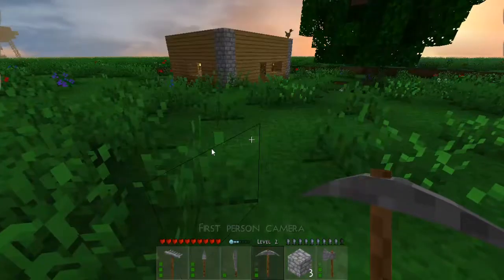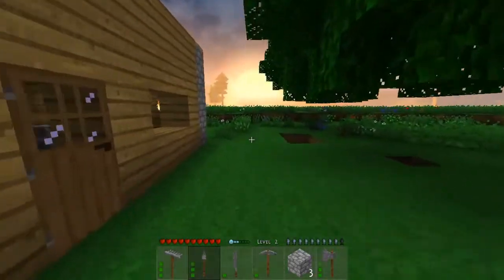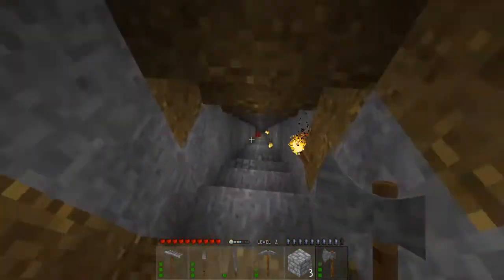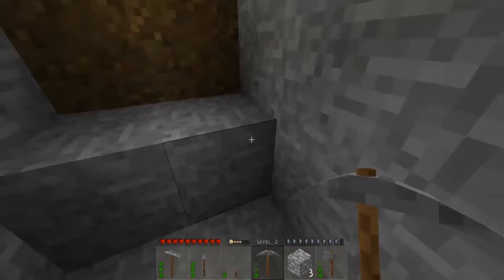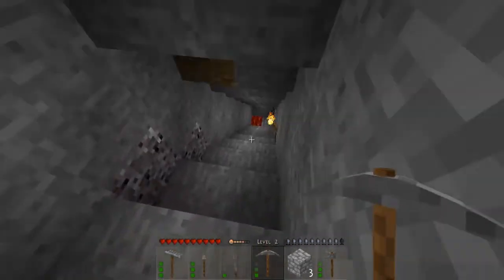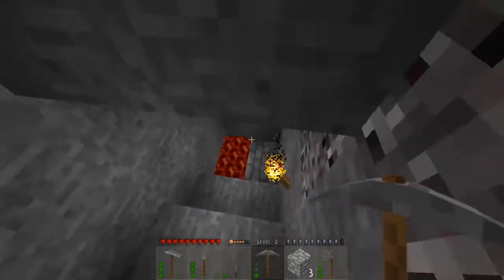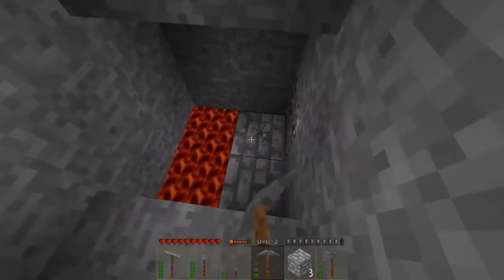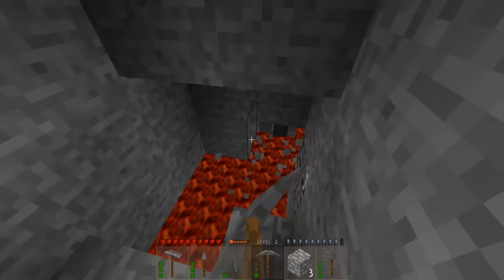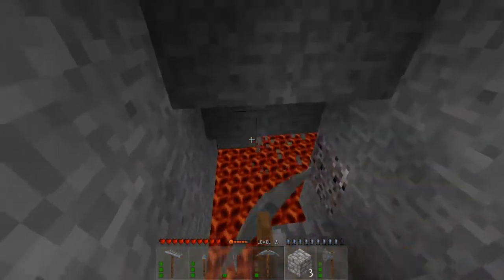By the way, I'm using a custom texture called the Nostalgic texture, because this is like the first texture of the original game. I dug even more to get to the lava off camera. Nothing much else — no copper, no iron, everything is just lava. Which is very very hot. I feel like I'm gonna burn myself in this.